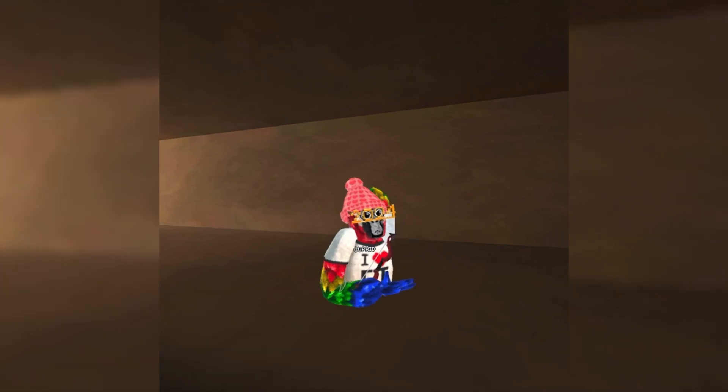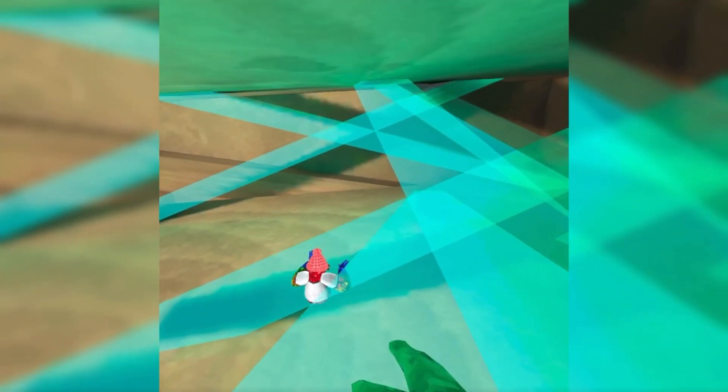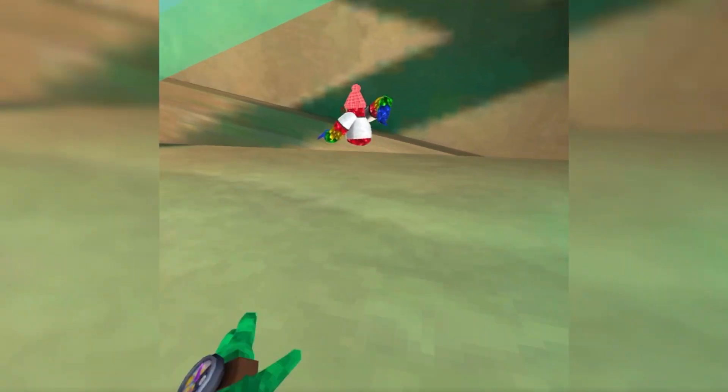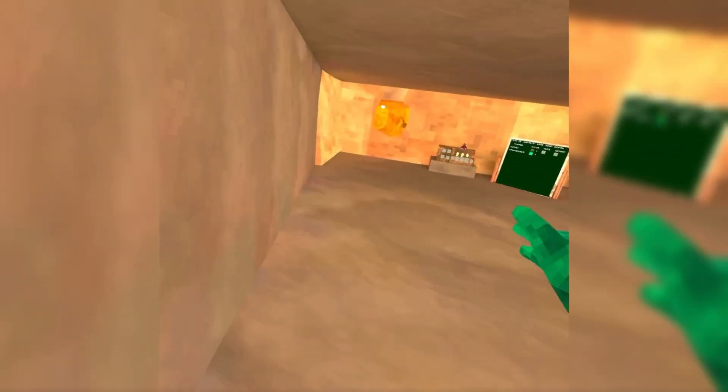Basically what the next challenge is: you start by going down here, choosing the correct path, go touch this crystal, go all the way to the top, touch the wall, and run back. When you run back you have to do three spins with smooth turn on. Oh no — I did three spins! No, I fell. This next round determines who wins!